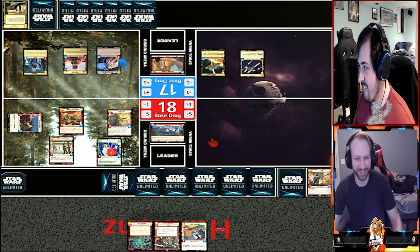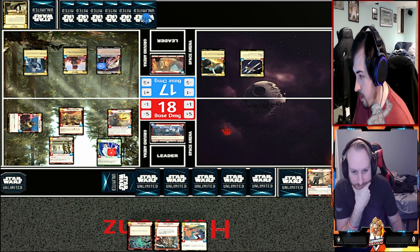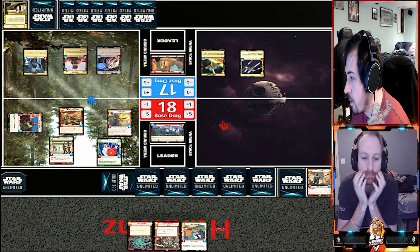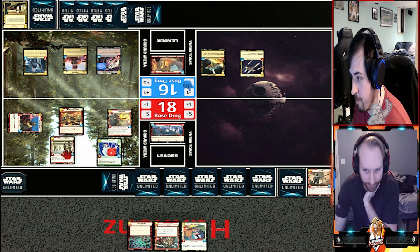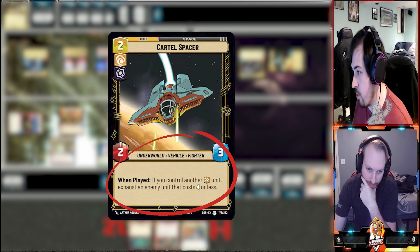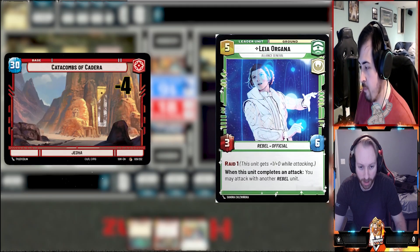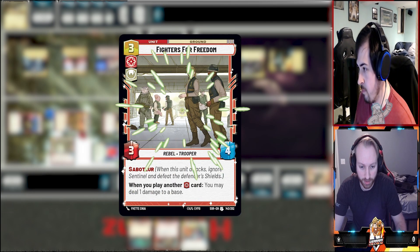You also take one damage to your base. I'm going to spend two and play another Cartel Spacer. I'm going to exhaust Sabine. I'm going to go ahead and attack into your base for four, and then attacking with Two Tubes after that, giving Raid two.